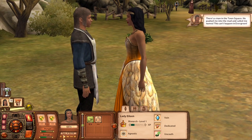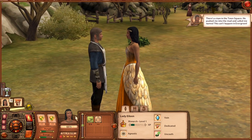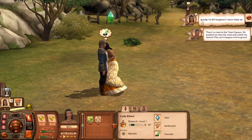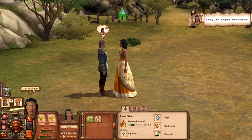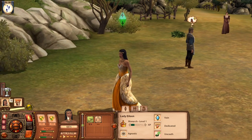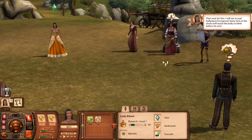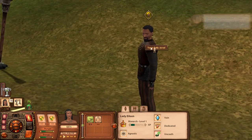A citizen reports: 'There's a man in town square — he pushed me in the mud and called me names. This can't happen in Evergreen!' So we already have to send somebody to the stocks. A bully in my kingdom? I don't think so! Let's go confront this man. We are here — that must be him. 'I will not accept bullying in Evergreen, let's teach him a lesson!'